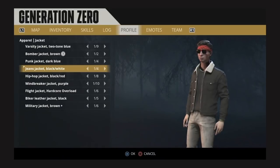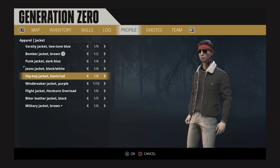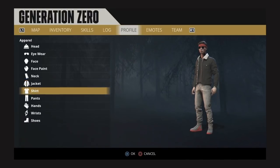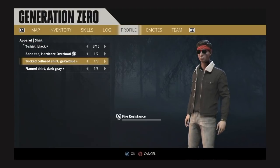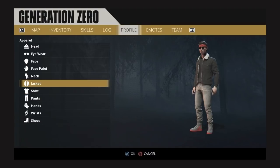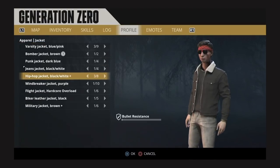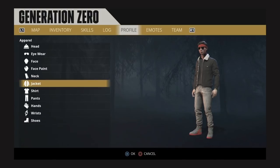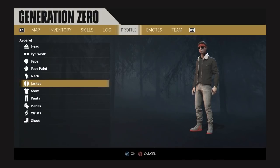Next up, stats apparently now display properly on clothes. Going through and checking — it doesn't look like it though. All of the stats for everything still seem to be down at one percent, even though it is showing the appropriate stat label. The stats are still not actually being applied, so hopefully we'll see that fixed in the future.